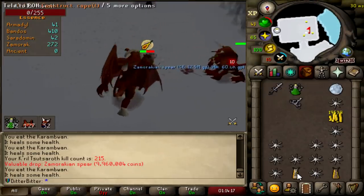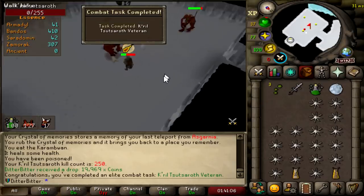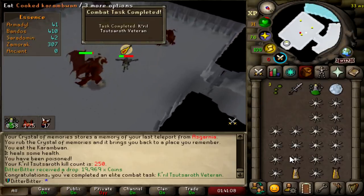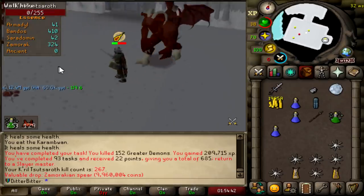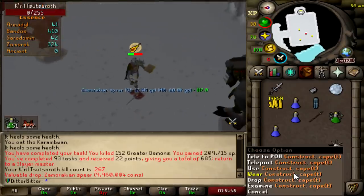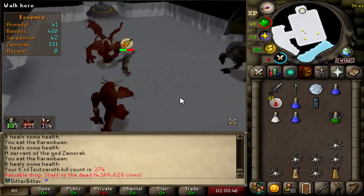Another spear — that's all chill I guess. Just beat him up. Do we just get back-to-back Z Spears? Elite combat task! Finished my task. Got a spear on it too, I need that hilt. It's my third Staff of the Dead. Just toss me a hilt for once.